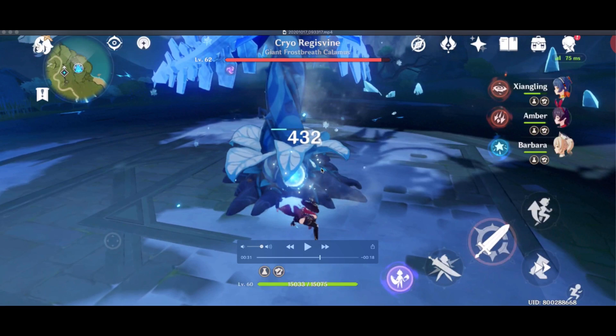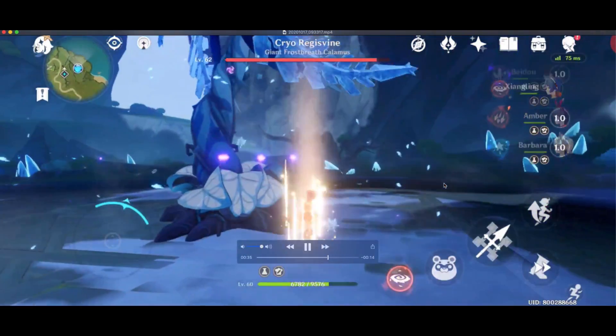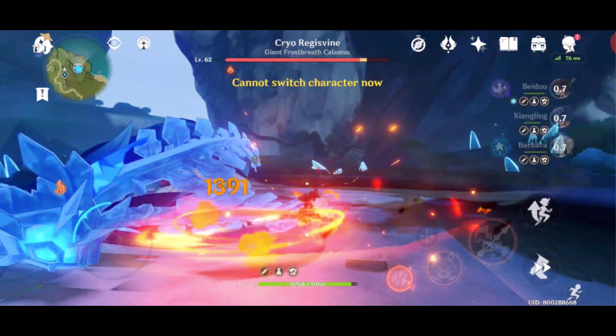I will explain how the combo goes. First, you need to inflict any type of element — in this case, electric debuff using Beidou. Switch to Xiangling and use her elemental burst or skill to trigger an elemental reaction, in order to get the 120 elemental mastery increase from the Instructor set. Then switch to Amber and use her elemental burst to get the 20% attack boost from the Noblesse Oblige artifact.